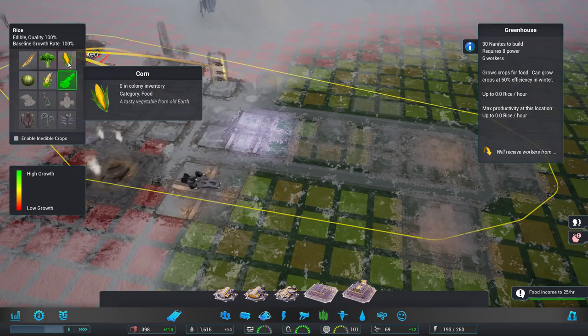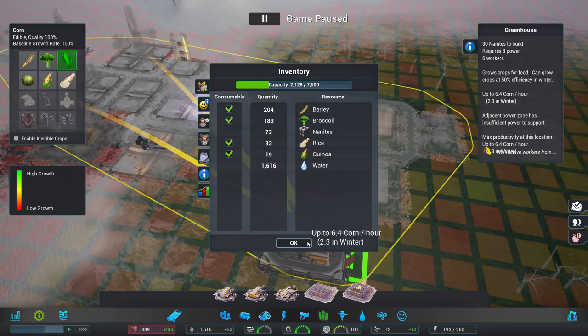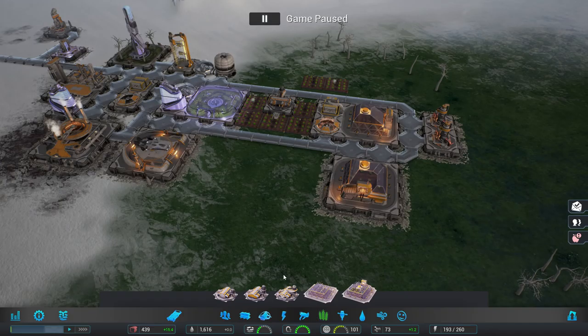Actually, food is going down. Yes — we need food before anything else. Let's just pause. Check what we've got in stock — barley, broccoli, quinoa. Barley, broccoli, rice, quinoa. Cancel. Barley, broccoli, rice, or quinoa? Melons — terrible.